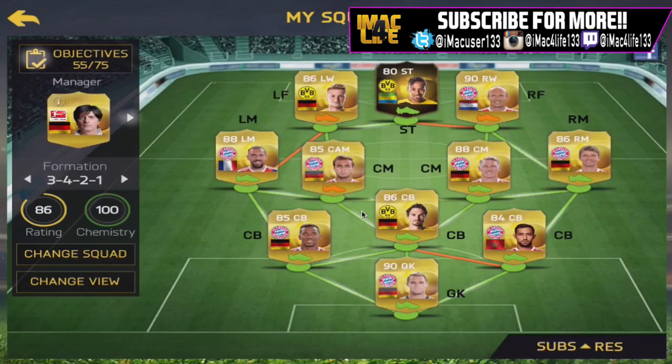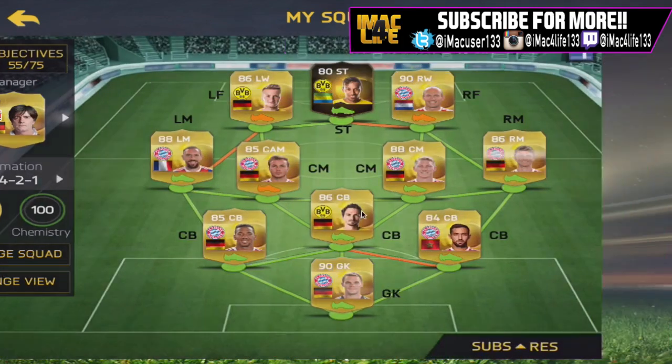Then we go on to the Bundesliga squad. I have the first in-form Aubameyang — I don't have the second one. As I showed in my previous video, I only packed the other ones. I've also got Reus, Ribéry, normal Robben, and normal Neuer.